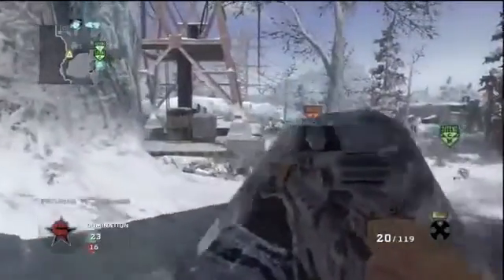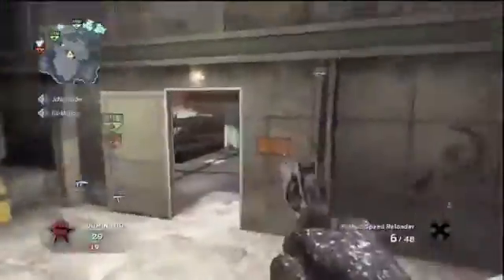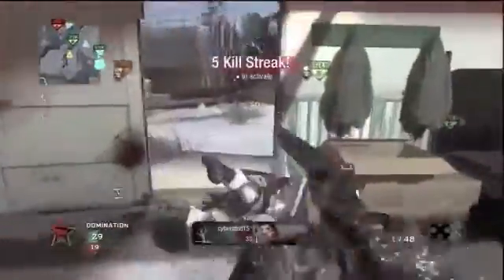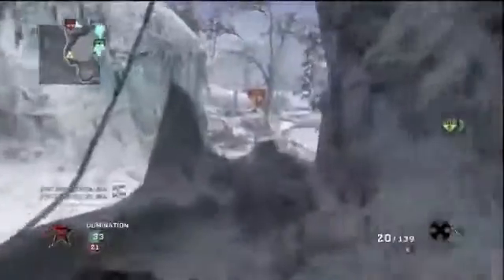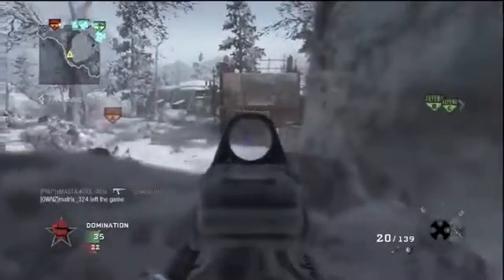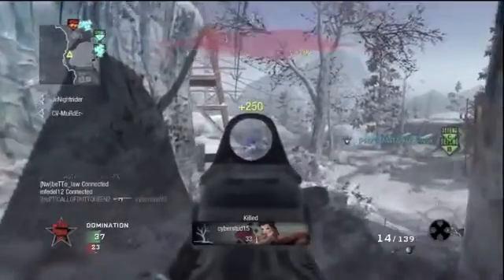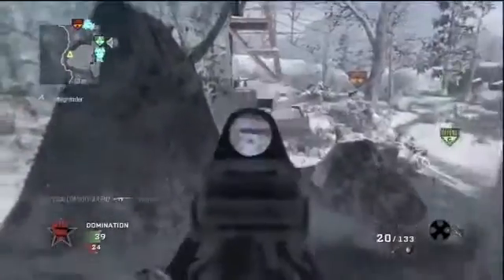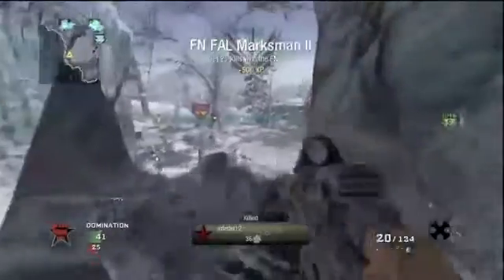With this weapon, long range engagements are usually a go. You might lose to an M16 or M14 — it is possible. This gun has as much recoil as you let it have. If you spam the trigger it's going to get more recoil, but one bullet gives you very little to no recoil because you can control it. So this gun has a very controllable rate of fire and recoil. You can see the more I shoot it the more recoil I get, and you can see I'm just picking these guys off — this is a great line of sight on Array.